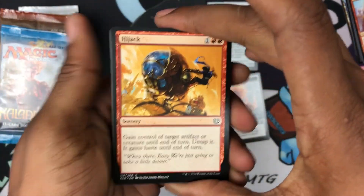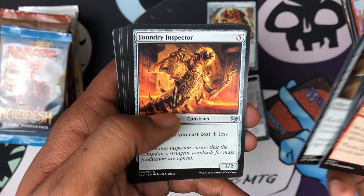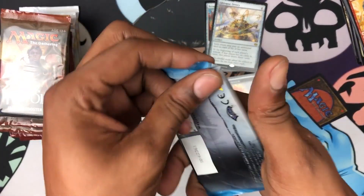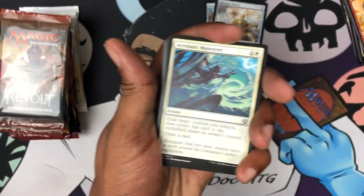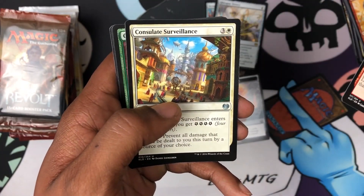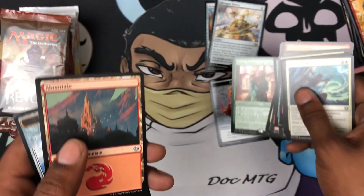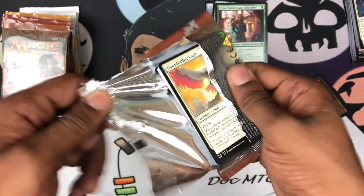Come on, a nice Mana Crypt would be nice — that would be the pull. All right, so we got a Foundry Inspector, Appraiser, Fairgrounds Trumpeter, and a Gearseeker Serpent. Last Kaladesh pack — whoa! Looks like I cut too deep on that one. What do we got? Doesn't seem like any lottery cards in here, but who knows — got a Fabrication Module.